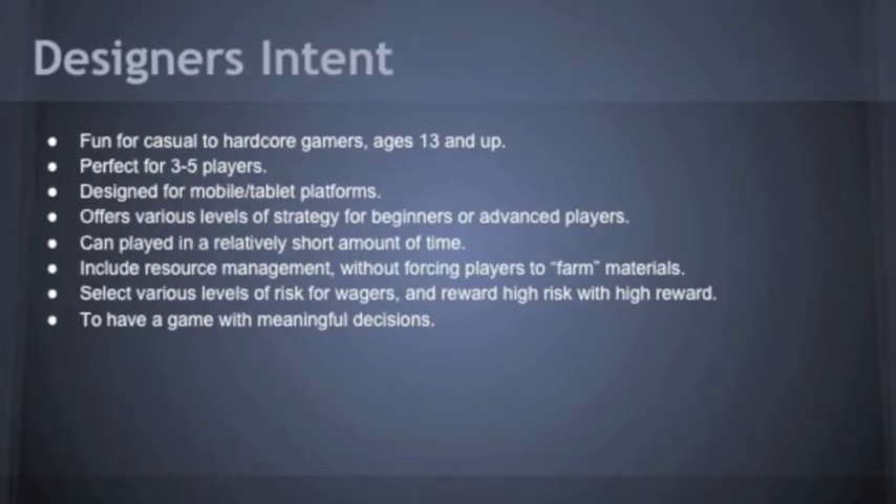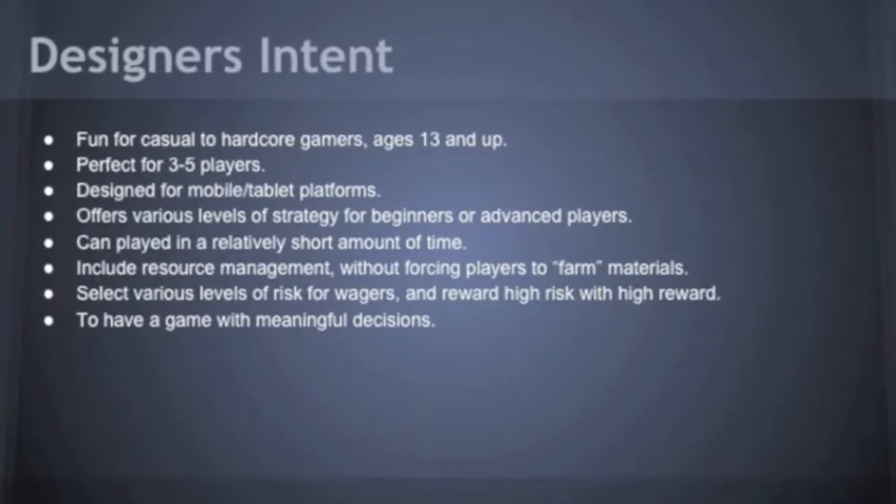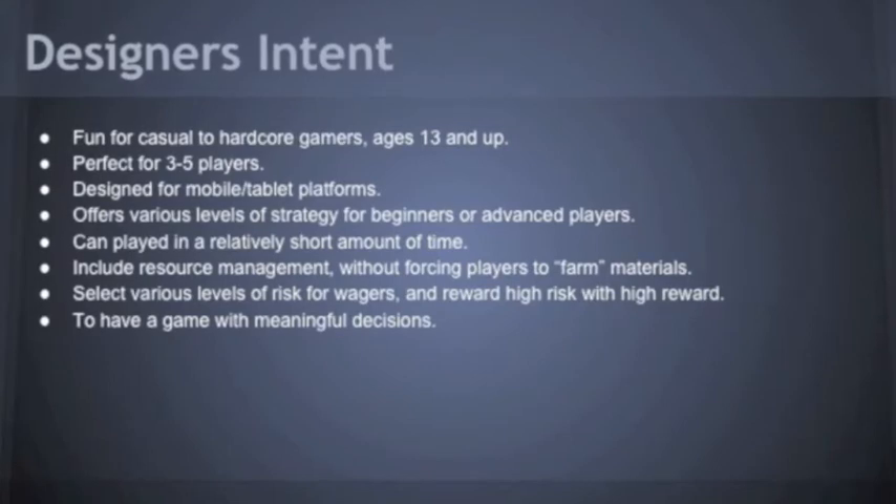Crazy Catapults was designed with risk and resource management in mind as two of its primary features. Players will not be forced to farm materials, but they are expected to keep control over their inventory carefully while balancing the high risk for high reward wagering mechanic. Careless bets and the wrong use of resources can leave a player behind while their friends catapult ahead.